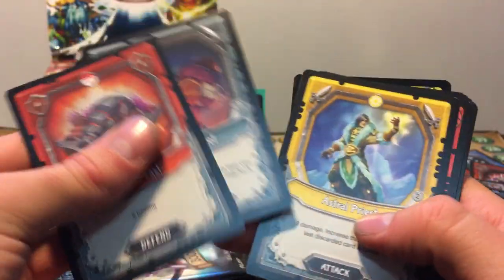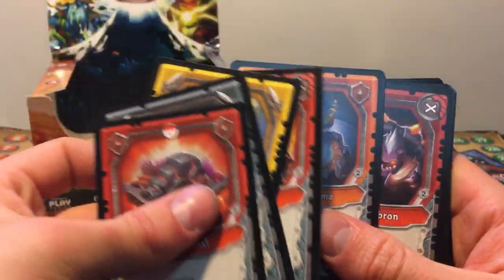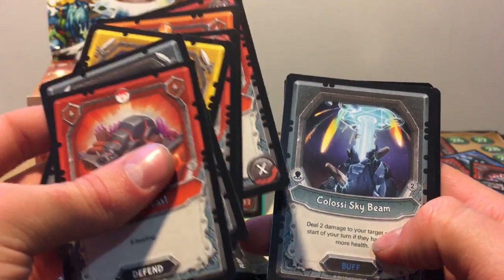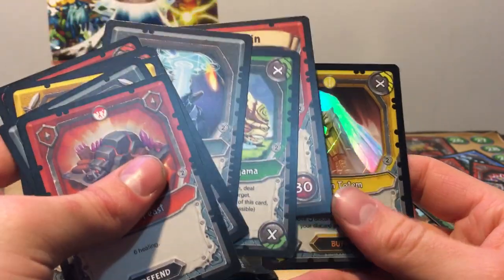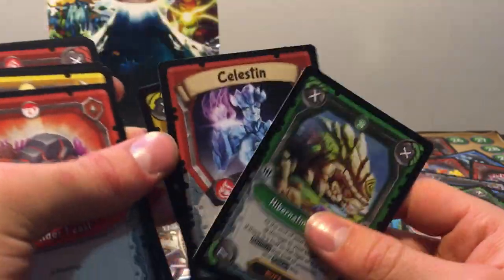So we got a Boulder Feast, Umbron Thief, Astropeath, Dragon Scorcher, Fountain of Time, Flame Vist Ombron, Colossal Skybeam, Hibernate Herma, and a Celestine, and a Foil Frozen Totem. Not Prism Totem, sorry — that crystal got me good.